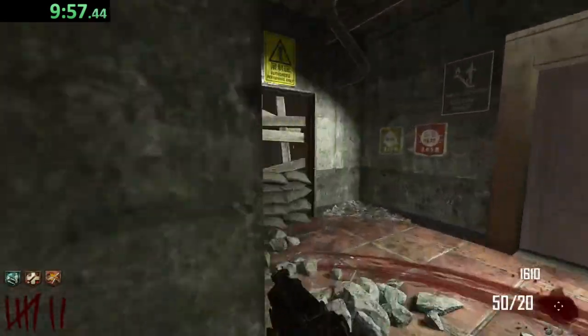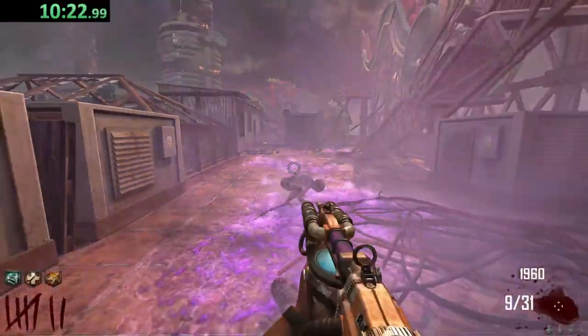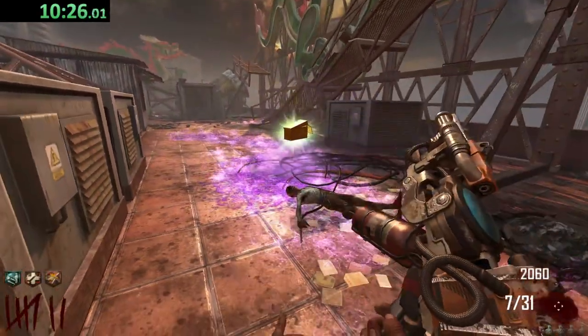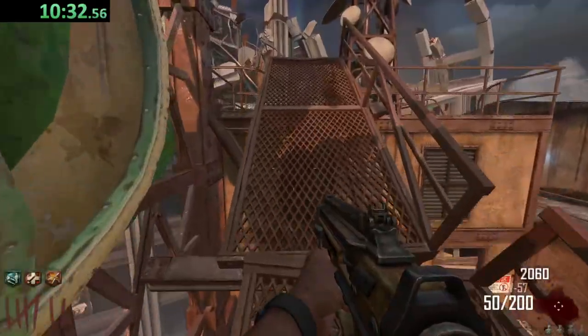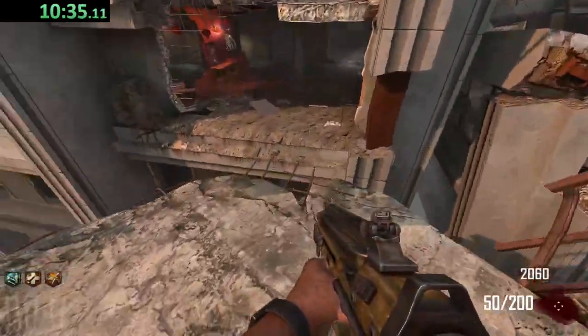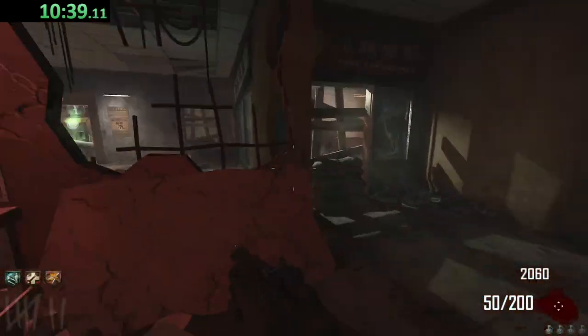We're going to have to play this safely. Now we just need enough points to get Speed Cola and we should be good to go. It's Jumping Jack time — I'm just going to use the Sliquifier here. It's kind of hard for me to hear Marlton the same way, because he's the same guy who voices Robin from Teen Titans. It's hard for me to hear him as anything but Marlton or Robin.